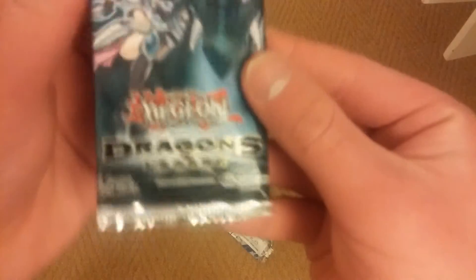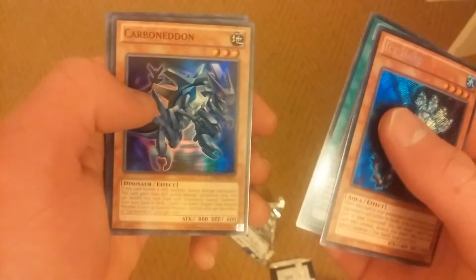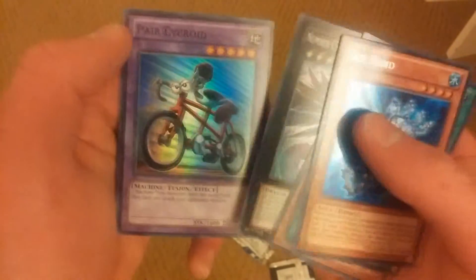Last pack — Dragons of Legend. I'm assuming this is like those Hidden Vault things where you get one secret rare right from the get-go. So we got Ice Hand, Eos Rock Sunrise, Carbon Netum, Number C5 Chaos Chimera Dragon, and Pear Cycloid.